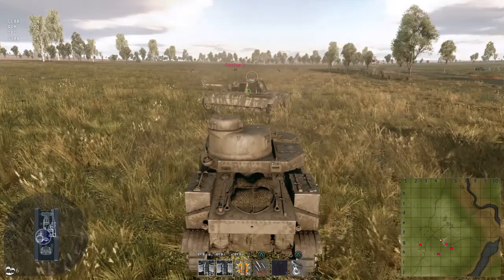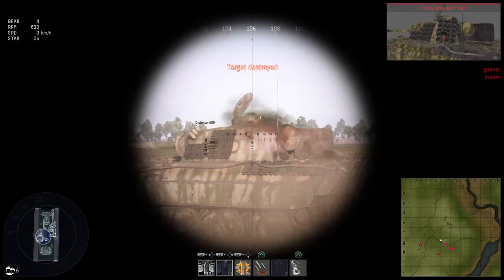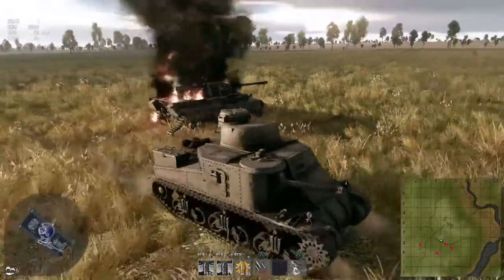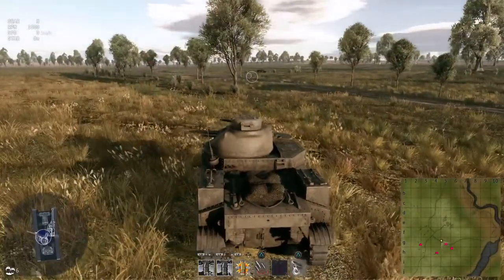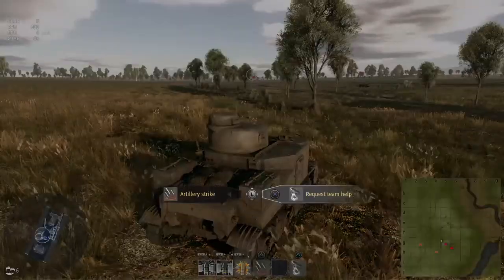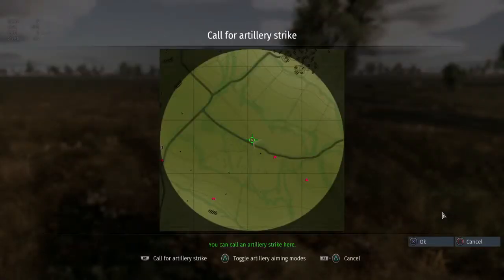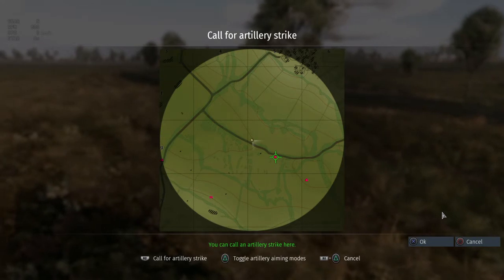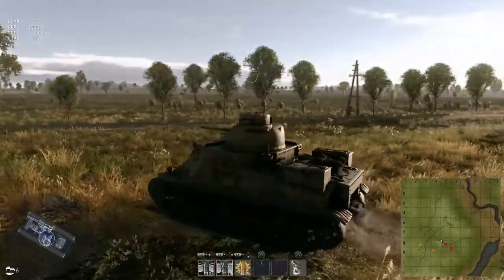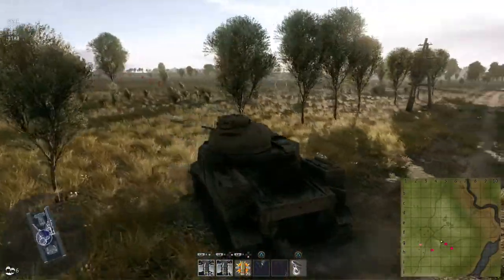I've got to say, this M3 Lee is pretty good as well — it's really fun to play. You wouldn't expect a tank like this to be able to take that out, but it does no problem. Artillery and whatnot is a bit fiddly — it's on triangle. I find it switches to the map and back and forth on its own. I don't know, maybe you guys can help me out with that. Basically what's happening is I'm pressing triangle and it's bringing the map up where I want to be in third person, and vice versa. Hopefully you guys can explain that one for me.